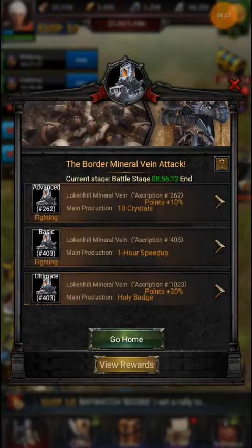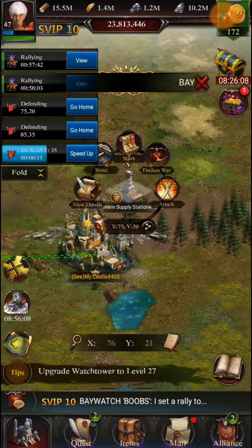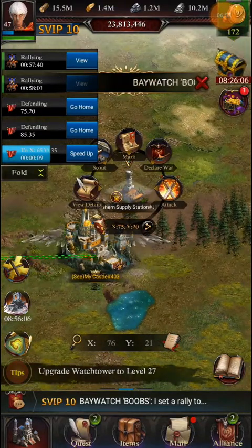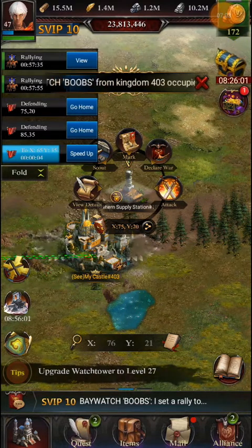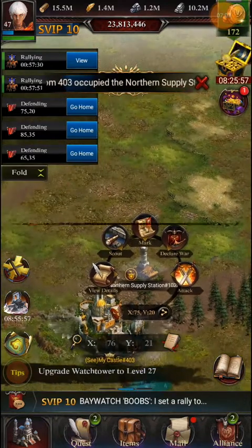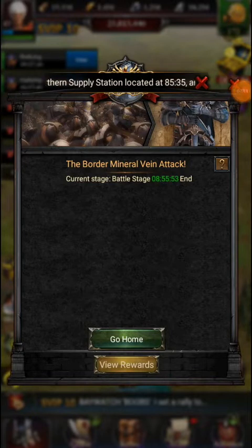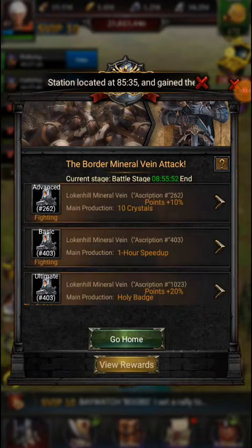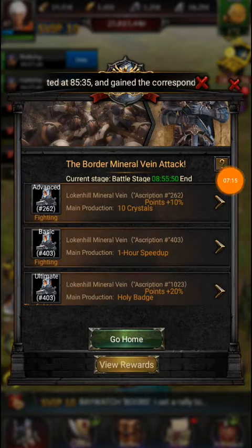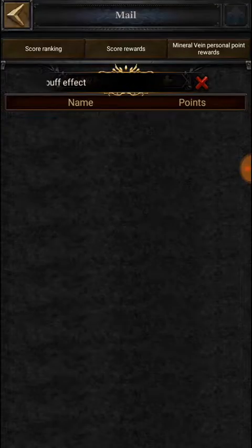Occupying guild buildings gives points, Sacred Portal gives points, attacking, occupying, destroying, and defending also give points. You can also reinforce — if I send 50k troops for stance and someone attacks, my troops will be wounded and the attacker's troops will also be wounded. That's how you can play this event. If you click 'Go Home,' your troops will suddenly come back and your castle will be out.